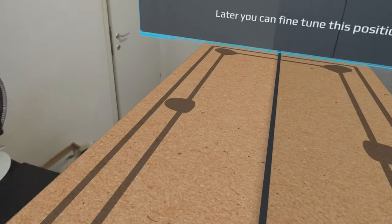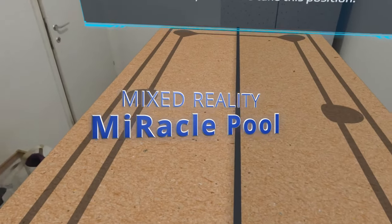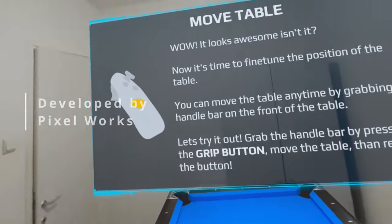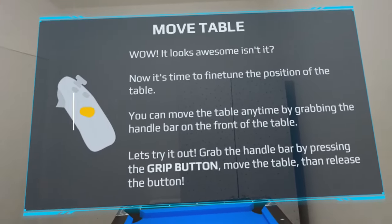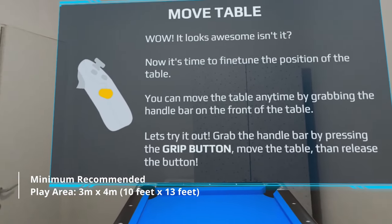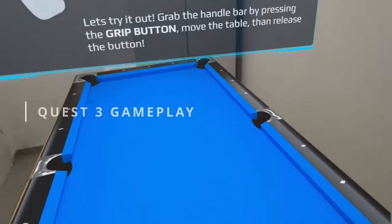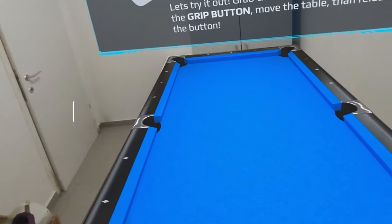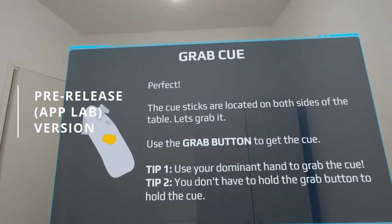Hi everybody, in this video I'm going to share with you an amazing pool game called Miracle Pool. It's a pre-release applet version and it's a bit different from others because here you need a minimum recommended play area of three meters by four meters — around 10 feet by 14 feet — and you can't resize the size of the table unfortunately.